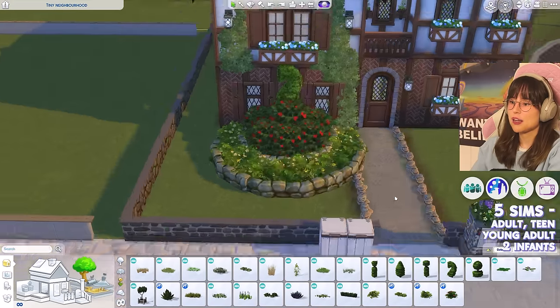Layout done! On the first floor: an outside courtyard area, entryway, hallway, an office, living room, kitchen with a dining nook, and another outside area at the back. On the second floor: hallway, primary bedroom with ensuite, teen's bedroom with ensuite, nursery with bathroom, and an elderly person's bedroom. Back to the exterior.